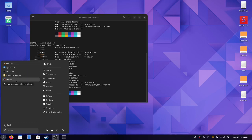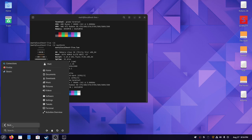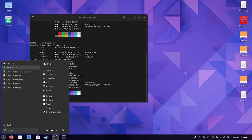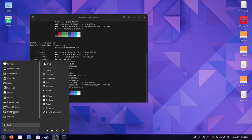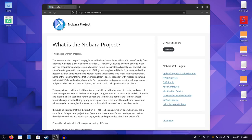For games, you have Lutris itself and Steam. They also have GOverlay, which includes MangoHUD. For graphics: Blender, Inkscape, and GNOME Photos. For internet: Firefox. For office: LibreOffice. For programming: Boxes, which is VM software. Sound and video: OBS Studio and Kdenlive. Rhythmbox and VLC Media Player are also here. The only other notable default install is GNOME Tweaks, which is awesome — I think it should be default on all GNOME installations.